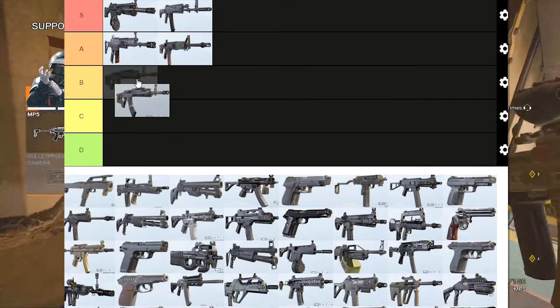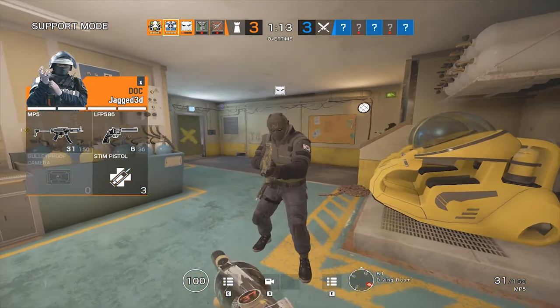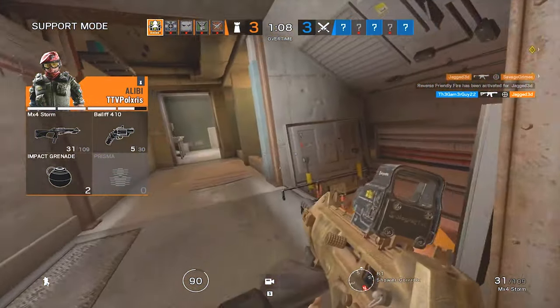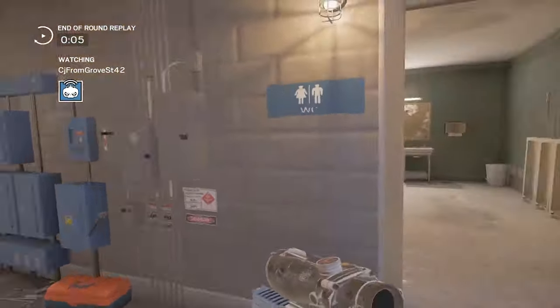Moving on to the B tier with the final weapon for the top five attacking guns — that's going to have to be Zofia's assault rifle. This is in the B tier because it has a slow fire rate and the recoil is a little random and unpredictable, but it does have the angled grip along with moderate damage to the body. Nonetheless it's still a very good pick and we would still really recommend it.